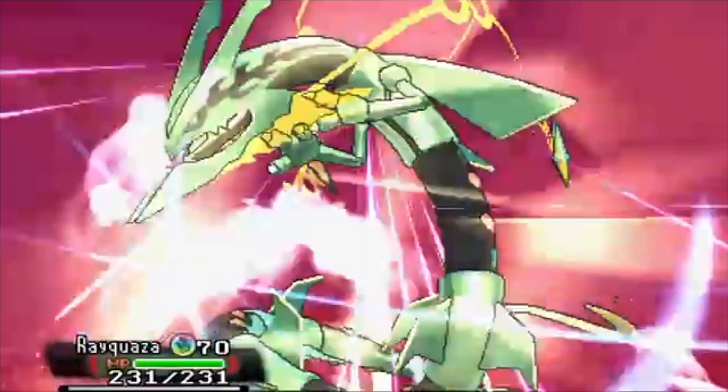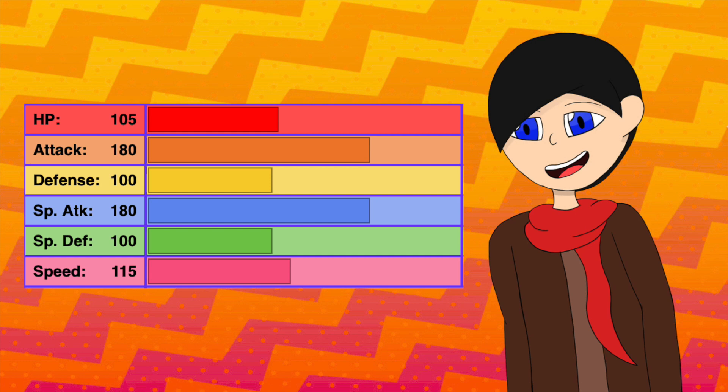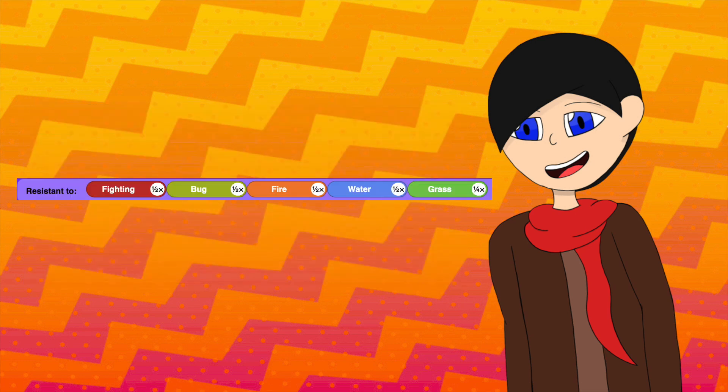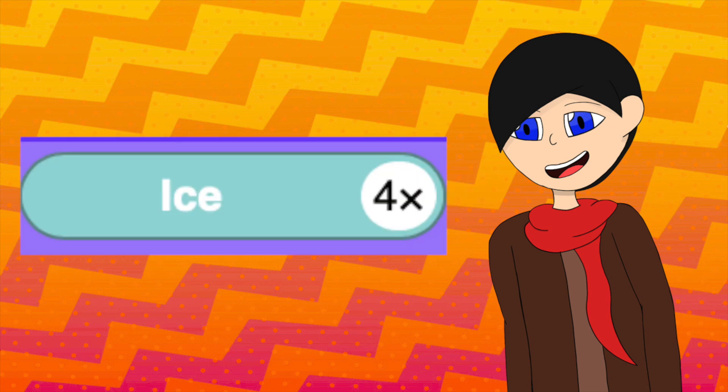With its high Attack stats and every other stat not falling far behind, this serpent certainly is super powerful. And when the fervent wish of the player reaches it, it'll Mega Evolve without the need of a Mega Stone. When that happens, each attack gets an increase, with the Attack stat still being the highest. Being a Dragon/Flying type, it has 5 resistances, 1 immunity, but at the cost of 4 weaknesses, with Ice being x4 effective.